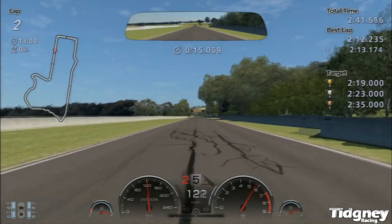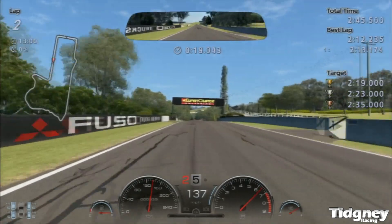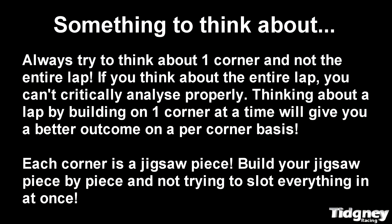Then I can build on that, go to the next corner and think, how are they doing it? Let's try a few things, try a few techniques. Okay, this works, this didn't work, this didn't work — I'll try the one that always works. That'll give me a better corner for corner two. Then right, let's go on to corner three.